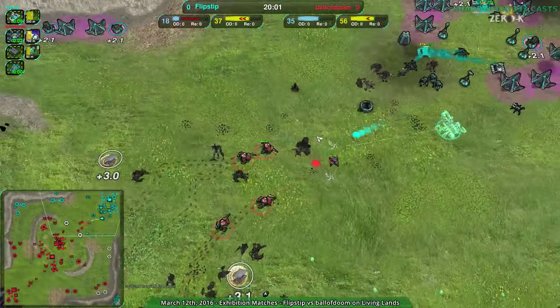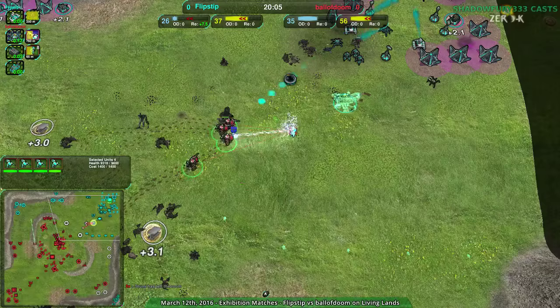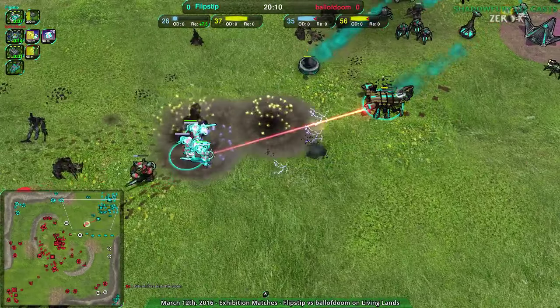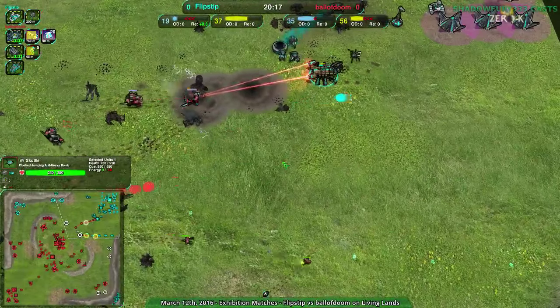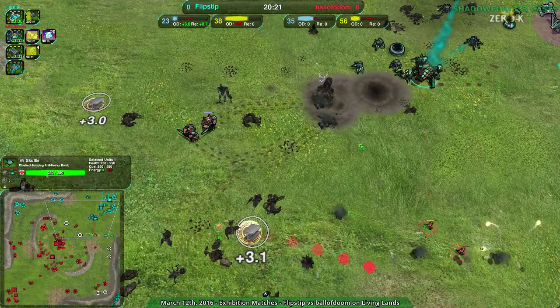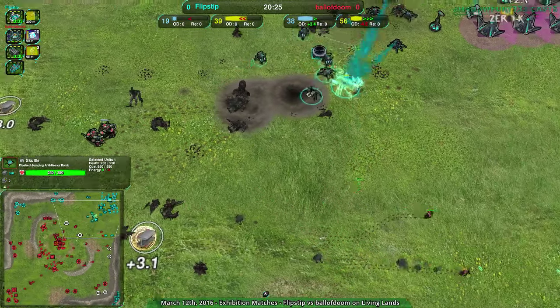Flipstep has no tempo left but if they can take care of these zeuses there is a chance. D-gun up — only got rid of three of them. That's good, but now the scuttle knows where to go. The fleas did not spot it — nice screening wall though, flipstep did get that set up. The scorpion is just out of scuttle death range — scuttle deals 8,000 damage to the scorpion at 12,000 health (currently 9,000). They are safe, but still you don't want that scuttle hit.